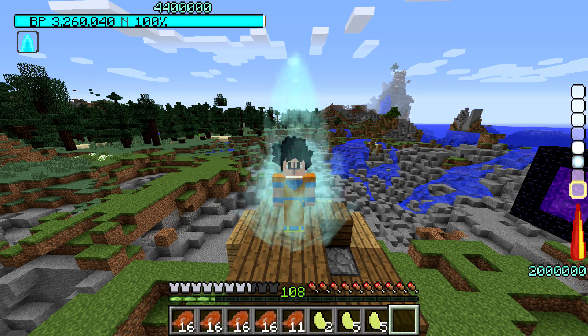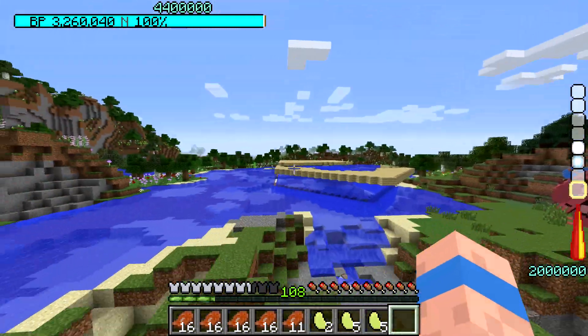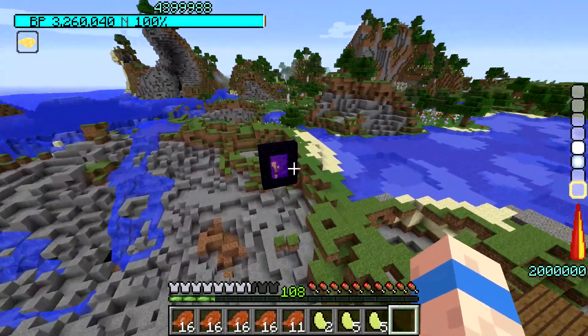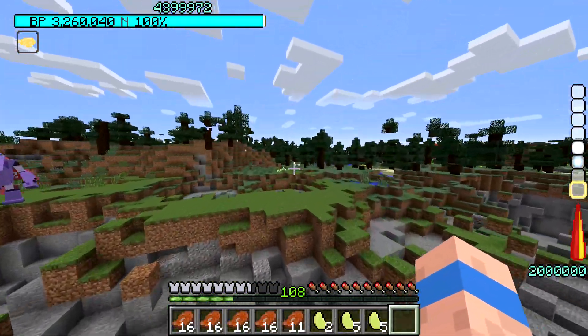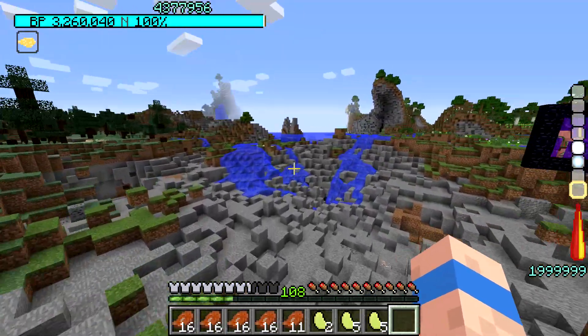What's up, you guys, welcome back to another episode of Dragon Block C, continuing the storyline of Dragon Ball AF. Today we are gonna be taking a look in creative mode, just because when I did download the Dragon Ball AF add-on pack, it came with a whole bunch of new armor and power-ups, so we're gonna be taking a look in creative mode to see what's going on.